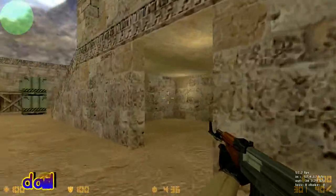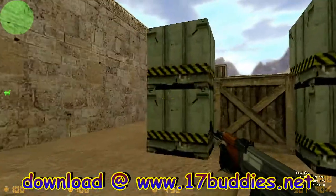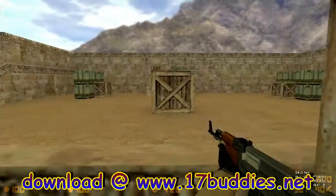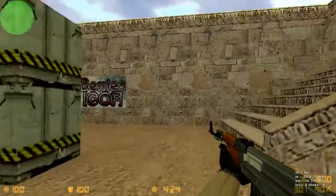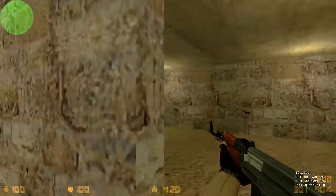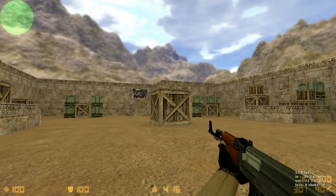You've got boxes, a room up there, and a room down here. Up here you have an OP, and the other side is exactly the same — an OP over there as well. Here's the other spawn, which is going to be exactly the same. It looks like a cool little aim map.